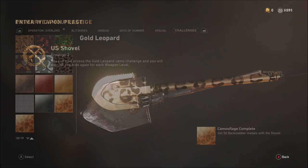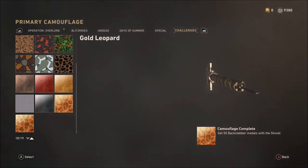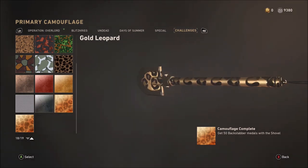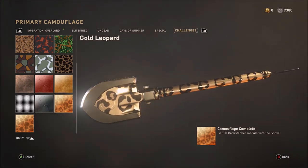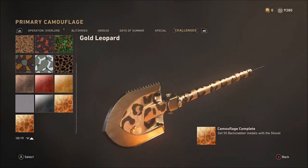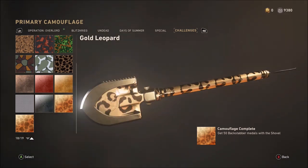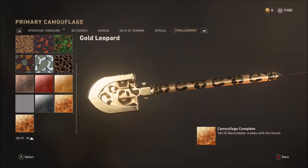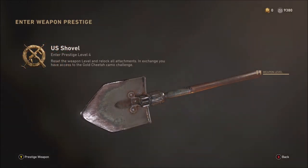For the gold leopard camo at prestige three, you're going to be required to get 50 backstabber medals. By this stage you've probably already been earning many backstabber medals, but none of those will count until the actual challenge has been revealed. Next, let's move on to getting the weapon level up to level 11 again to get the gold cheetah camo challenge revealed.